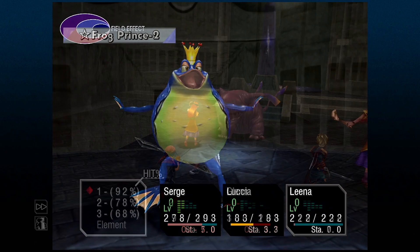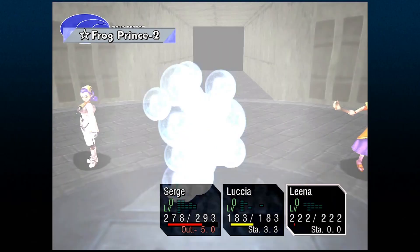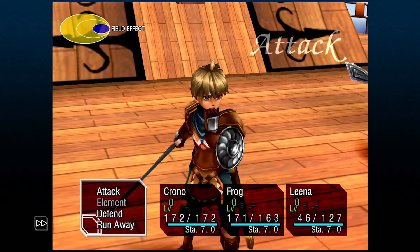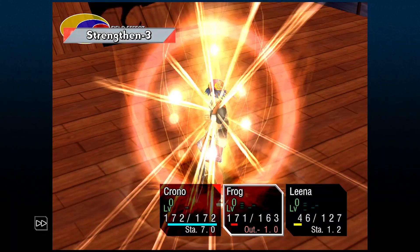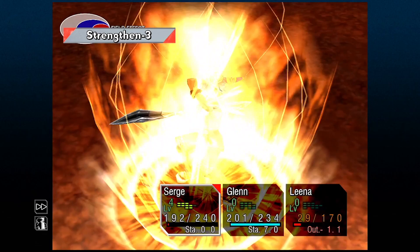There's a variation of this combo I like to use, which is Weak Minded and Magnify. Both elements in this case are white, so they fill the field effect pretty nicely. Typically you'll want to use this combo to set up a white innate like Surge or Riddell. My favorite combo deals with Surge and Glenn — I like to use Turn Blue on the boss at the beginning of the round, then later use Turn Red on Surge and Strengthen on him as well. After that, I build Surge's element level to use X Strength, which will do insane damage. This combo is incredibly strong and works even better if an enemy unit uses a red element to fill the field effect for you.